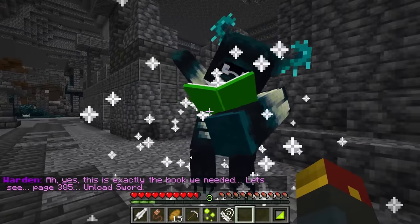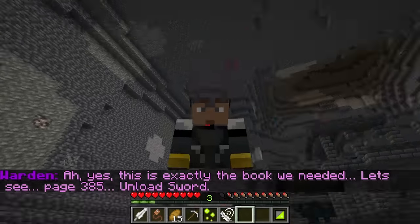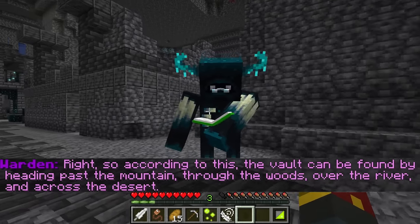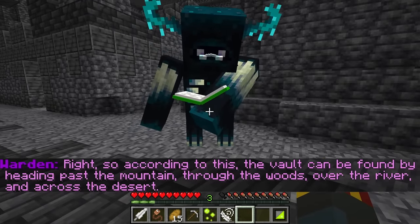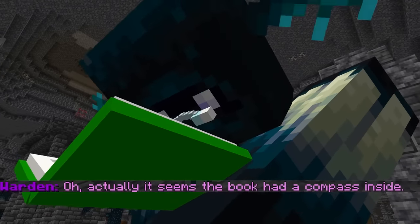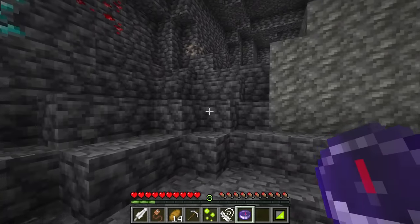Hey warden, I have the book right here. Ah yes, this is exactly the book we needed. Let's see — page 385. Unload sword. Yes, it's happening! I've been waiting for this moment. So, according to this, the vault can be found by heading past the mountain, through the woods, over the river, and across the desert. Desert time — I'm gonna get a little hungry. It seems the book had a compass inside. Hey! Maybe we can use this to find where that sword is! Thanks for all the help, my friend. The compass is pointing this way.